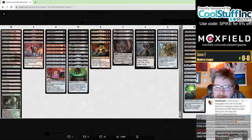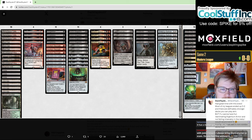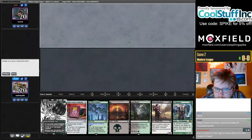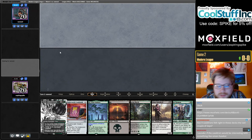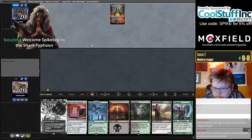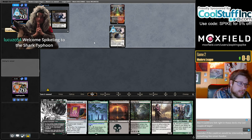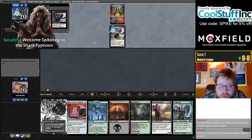Neonate is cool early game but worse. Not playing any Ovalchase for Asmo is kind of tough sometimes. Four Cauldrons is definitely right in the mono-blue list. It's kind of close between three and four in this build — I think you could see maybe three being correct. Another turn-one Grief.